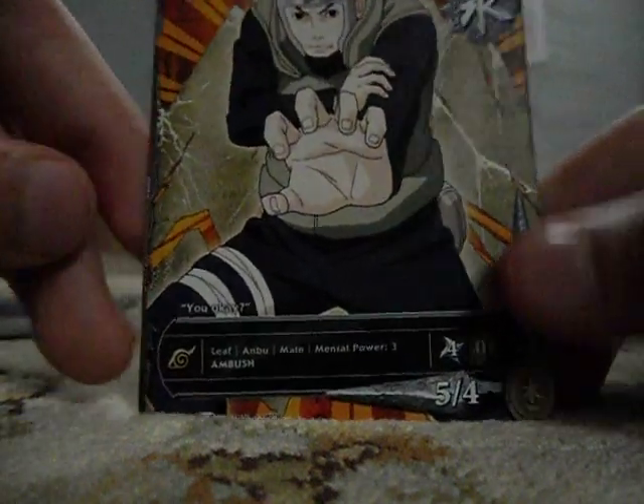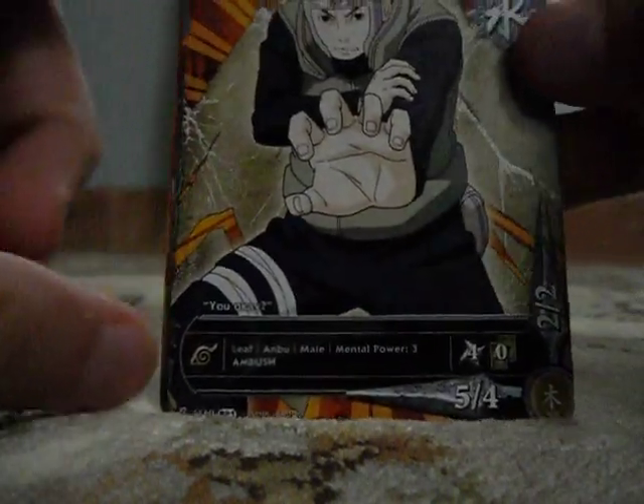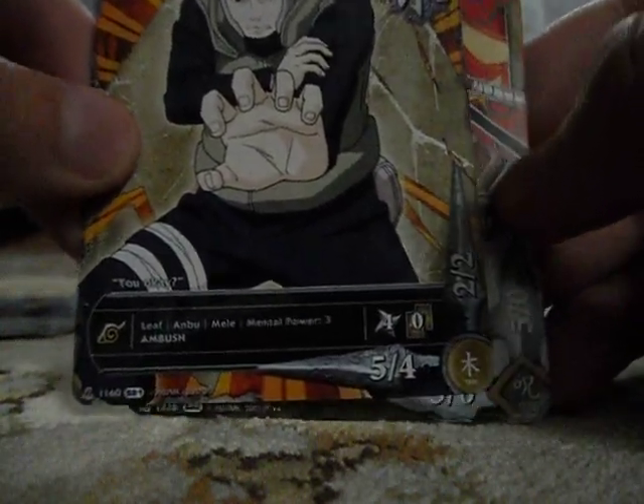Alright. Leaf ANBU, mental power 3, ambush 4, turn 4. Yamato — 5-4-2-2. Doesn't have an effect, but just use him for his mental power and his ambush 4.